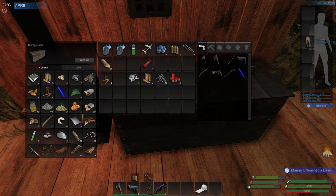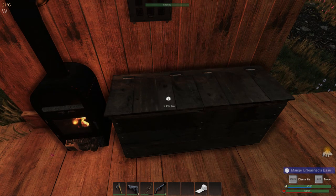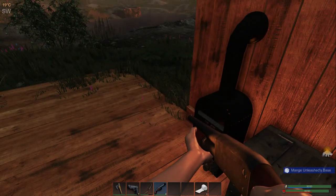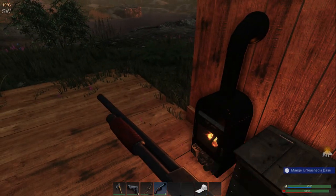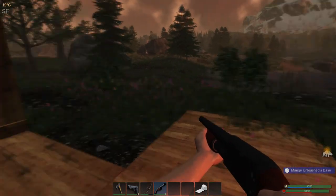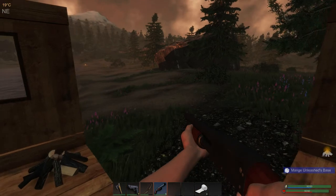The shotgun has automatically landed in slot four. Hit four to bring up the shotgun, hit R to reload. Now I've got a fully loaded shotgun. Let's see if I can find a wolf.